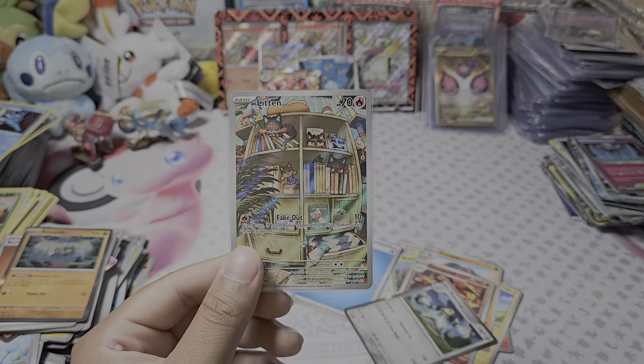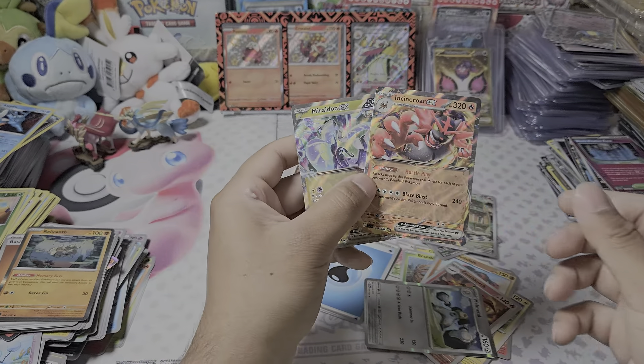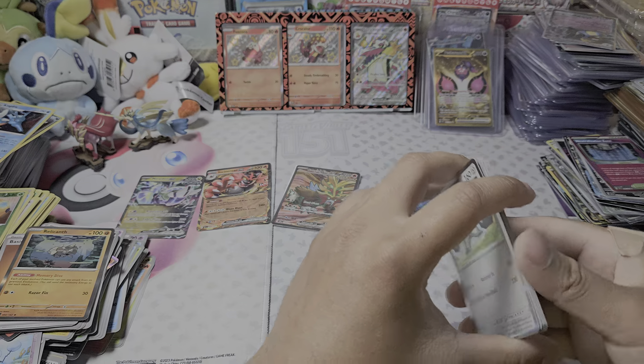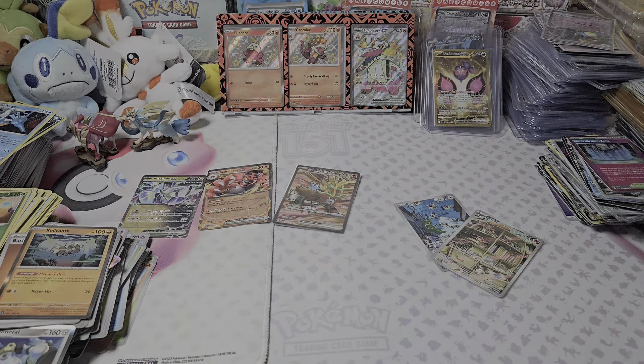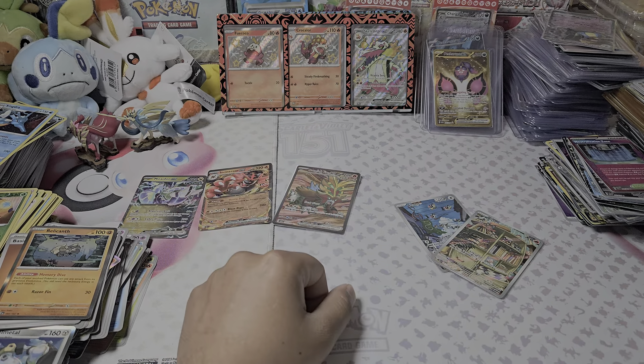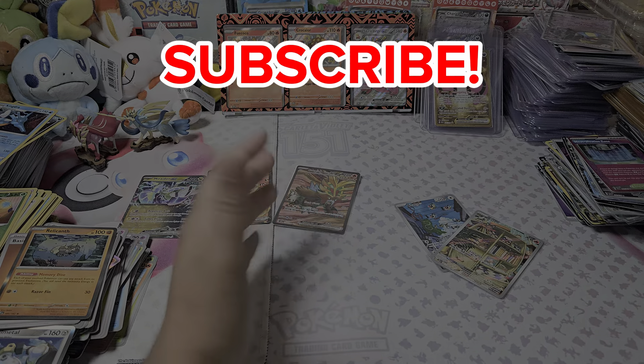We went on a huge dry spell after those first eight or ten packs. Looking at it — 18 packs with five hits — it's not great, but we did pull two illustration rares and a full art, which are pretty decent, plus two regular EXs. If only we'd pulled one or two more hits, even just regular illustrations or full arts, it would have been decent. I was hoping to pull a big money banger — any SAR or gold card, or even a Bianca full art would have been great. That's 18 packs of Temporal Forces. I've got nine more blisters saved for another video — hopefully better luck next time. Goodbye!